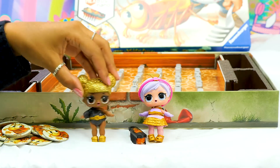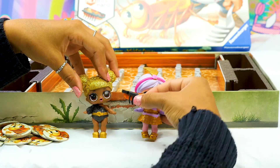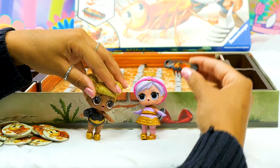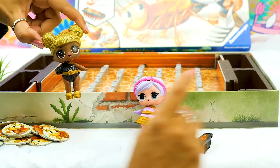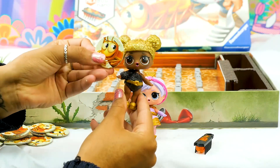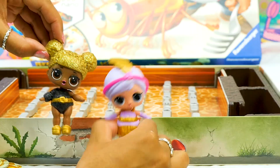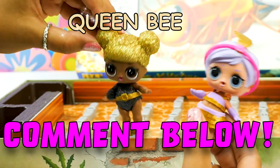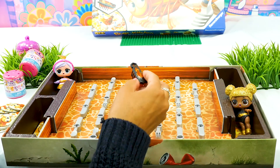Okay boys and girls, the rules to the game are super duper easy! Right here we have our little nano bug - it's a hex bug nano, and it's super awesome! You just flip the switch right here and then it gets all buzzy and goes all around the kitchen! Me and Great Baby have our own separate kitchens - mine's over there, hers is over there! Whoever the bug lands in gets a super cool token, and at the end of the game, whoever has the most tokens gets the prizes! Who do you think is gonna win? Comment down below! Alright, here we go! I'm gonna flip the bug on and put him in the middle of the board and see where he goes!